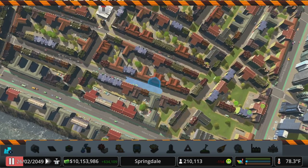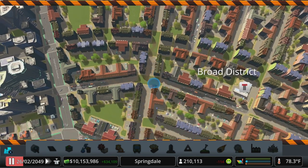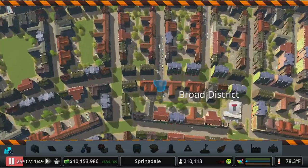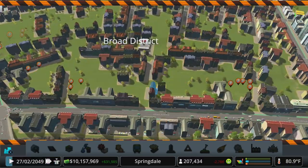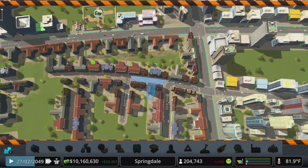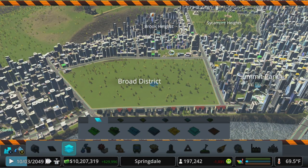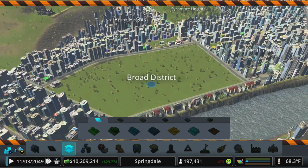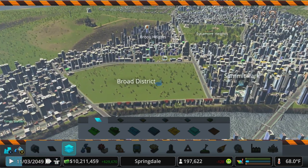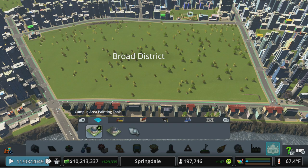We'll take out all the cross streets and demo whatever buildings are left. All right, we've got an area cleared out now. We've lost a little over 10,000 people — we were hovering around 210,000 when I started recording today. This is my biggest city on console, and hopefully we'll get it back up, but this gives us a good spot and good space to work with for our next university campus.